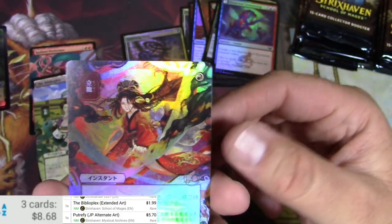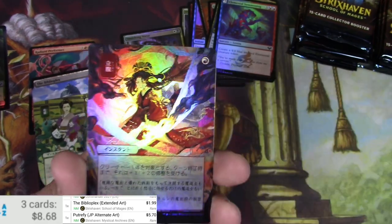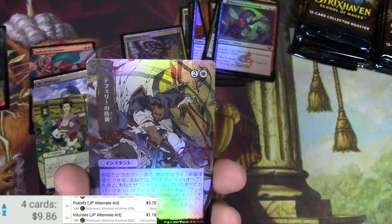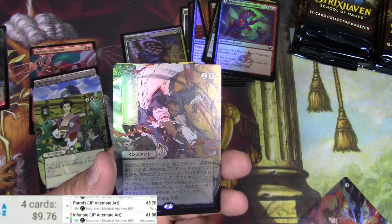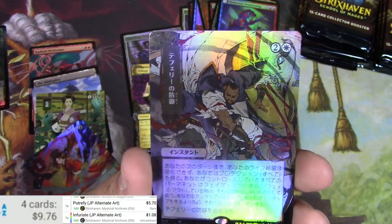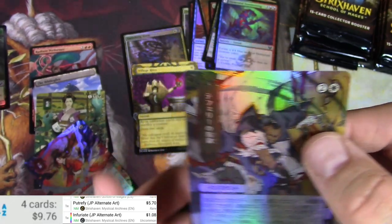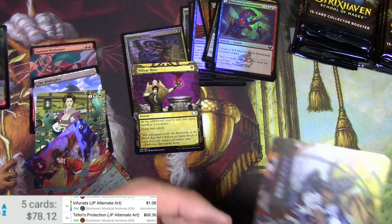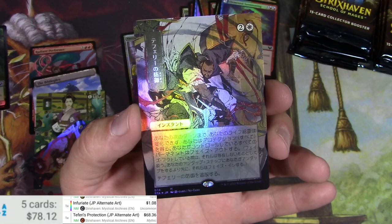That's awesome — is this a Shock maybe? We've got a foil, and we got another foil. That's an Infuriate — it's a foil version, it's a buck, actually less than the regular. This looks like Teferi — he's got like an Anubis staff. Teferi's Protection, Japanese alternate art — so it was Teferi indeed, and this is the foil version.